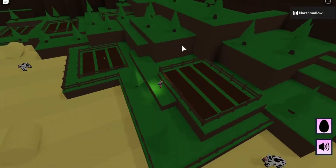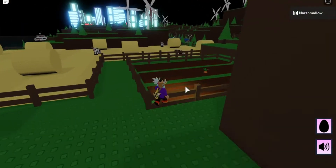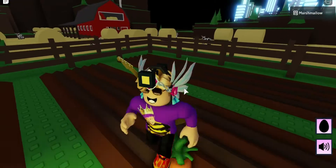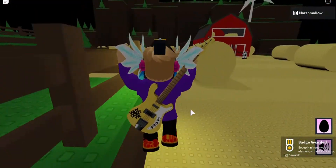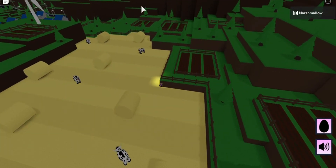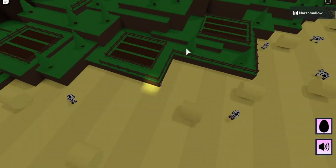I should actually get this carrot egg — it will spawn in any of these little fields. I actually find this one right here. There's a spawn point, you just want to come up here, and then by the hay bales right here, the carrot egg is right here. It is a random spawning egg, but it does only spawn in these little field areas. There's one over here, one over here, one over here, and one over here as well — they're basically all over here.